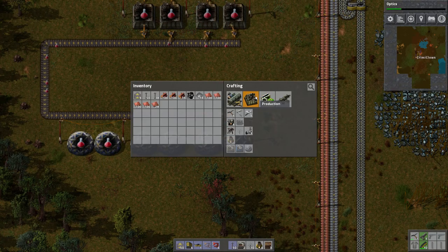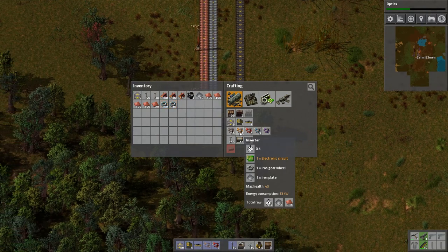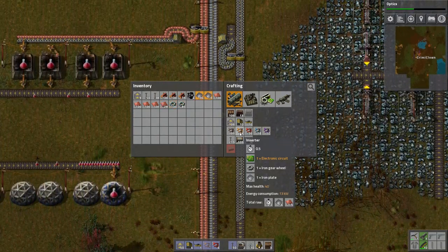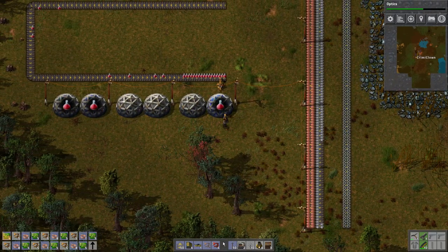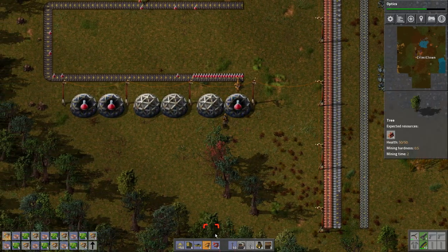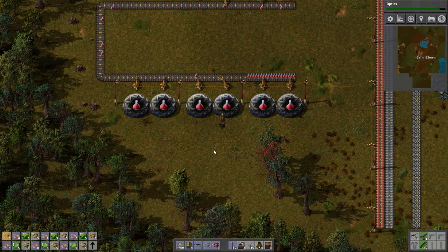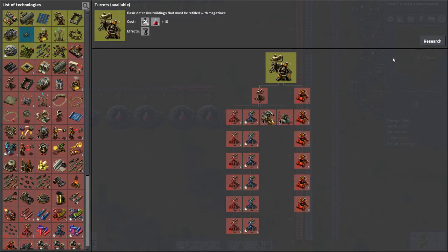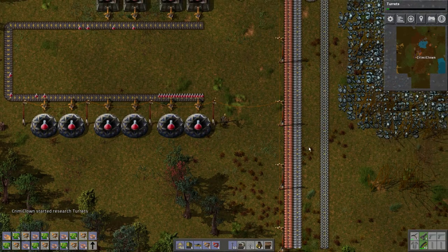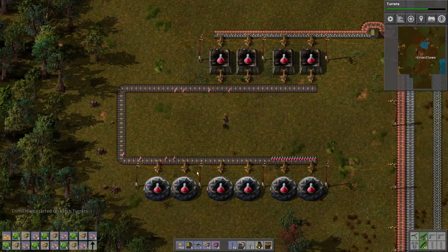We need some more inserter arms — they will take gear wheels, so I'll grab some gear wheels and some iron. Let's make about 50 of these arms, because we are going to need a lot of them. Now everything that's just red potions will be very easily automated. Let's take a look at something like turrets — let's research it and just take a look at the time it takes. That's no time at all, just look at it — goes like crazy with a very minimal setup.